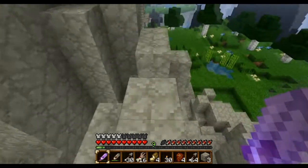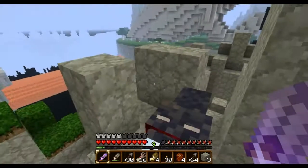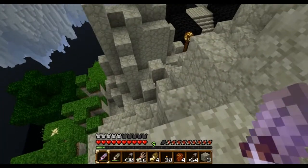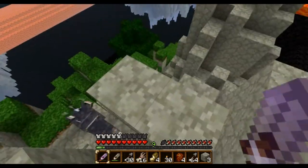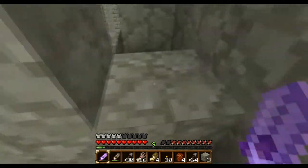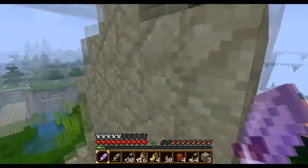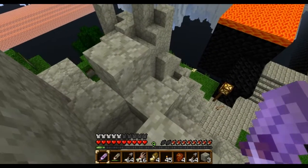So we have to activate the bridge. But first, I should look around for some chests, as I haven't found any lately. Hell yeah — we got the bow and some arrows and torches. Hell yeah.